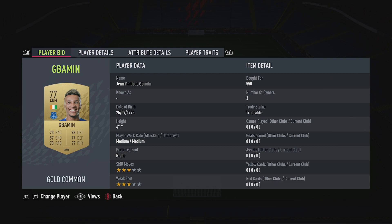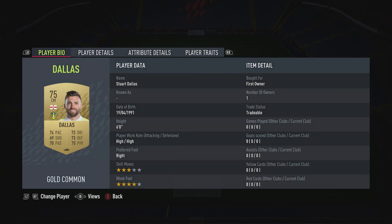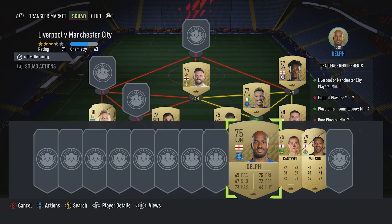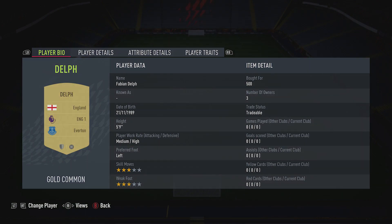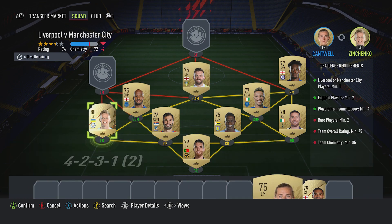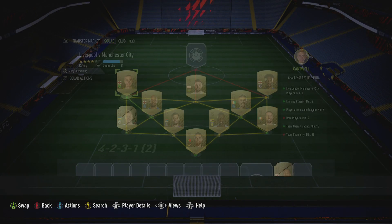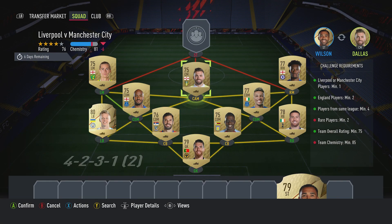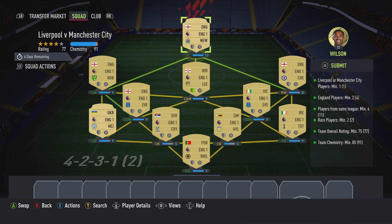CDM on the right is Gana Gueye, bought for 550, plays for Everton in the Prem and is from the Ivory Coast. The CAM is a centre-mid — it's Stuart Dallas, you should be able to get him for about 600, plays for Leeds United in the Prem and is from Northern Ireland. CDM on the left is Fabian Delph, plays for Everton in the Prem and is English — you'll get him for about 500. The left midfielder is Todd Cantwell, bought for 700, plays for Norwich in the Prem and is English. And the striker up front is Callum Wilson, bought for 700, plays for Newcastle United in the Prem and is English.